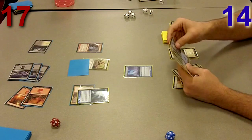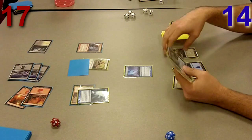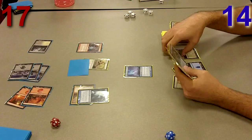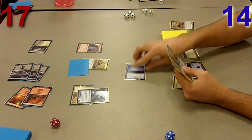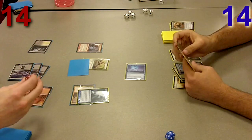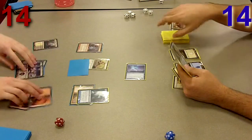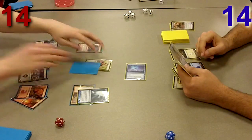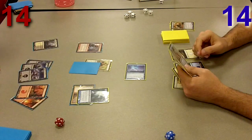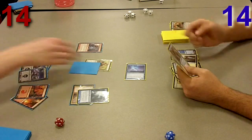Luckily I have Claustrophobia so I can prevent her from swinging in with her awesome flying ability. But here's where using Burden of Guilt on the zombie token really comes back to haunt me, because he plays Charm Breaker Devils. I swing in for three because I know that at his upkeep he's going to grab his Brimstone Volley back — Charm Breaker Devils lets you return an instant or sorcery from your graveyard at random.